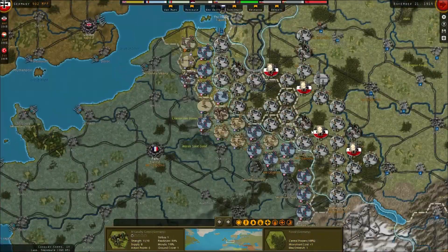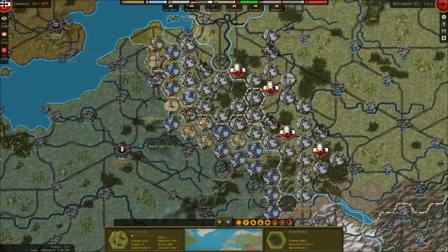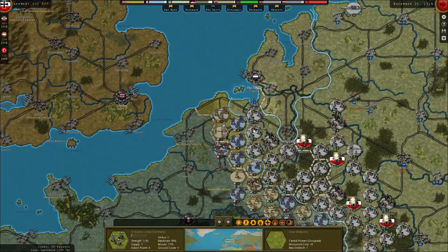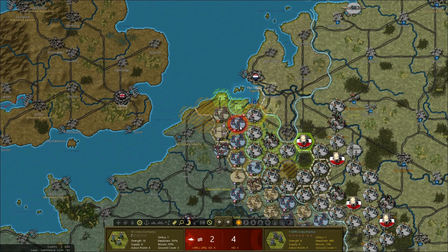Now for the Western Front - we're kind of defending here with all the Brits on the scene. We need to make sure we keep our nice defensive line and just attack when we get the opportunity. That's a 2-4, it's got to be worth it. I'll do a 2-4 bang in there, and then a 1-3 - yeah, we'll take that shot.